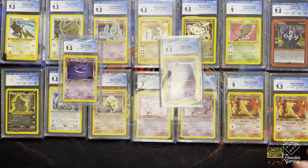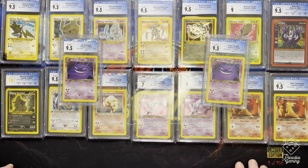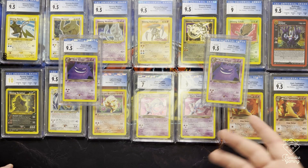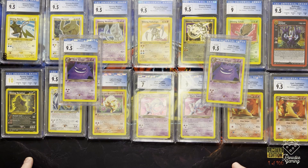Alright everybody, so this is a partial return on my submission of about 80 cards give or take. These were the ones I submitted Express — the higher value stuff — so they came back sooner. The rest of the holos that are part of the set, which weren't as high value, should be back within the next few days or maybe next week. When those come back I'll do a video review of those as well. My goal was to have my complete set of Neo Destiny graded at 9.5 at the very least, and it looks like I'm going to achieve that goal. The Tyranitar is a 10, which is amazing. The only issue is the Celebi and the Charizard, but I'll just live with it — it's only two cards.